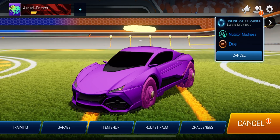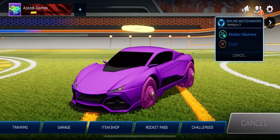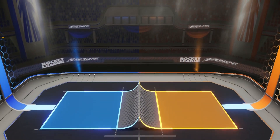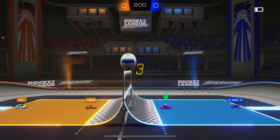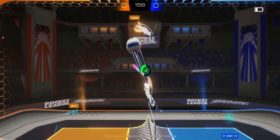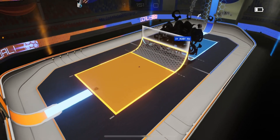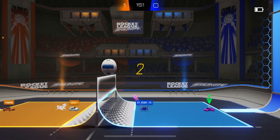Loading into a match - either Mutator Madness or competitive. The match found is Mutator Madness. I am the purple one. Start off it's quite 2D. I don't even understand this game - oh, so you have to get it on their side so the ball goes through. Okay, I get it.